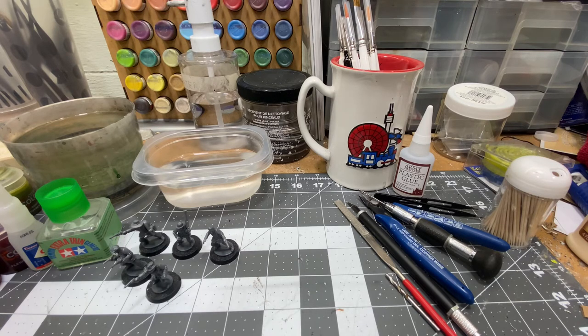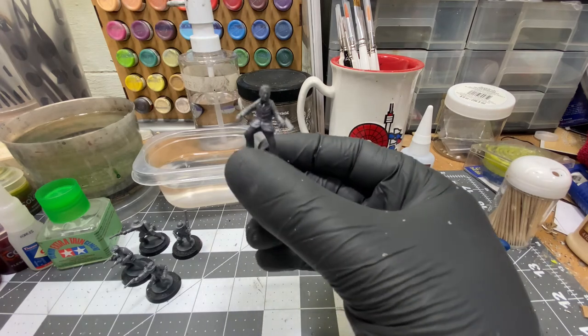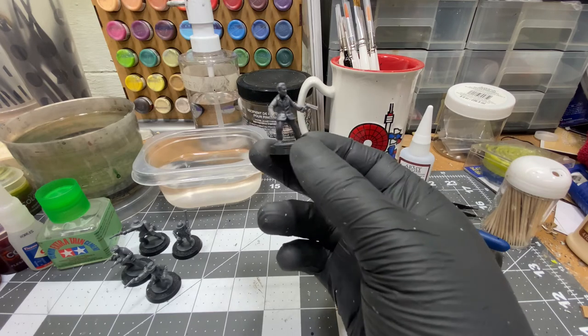Fistful of Lead only advises a maximum of six models but says you can go up to ten. I'll probably stick to six, but having options and alternative weapon loadouts is useful. The Fistful of Lead gang roster has room for eight models on the sheet, and in a campaign you'll want more since models can get hurt and may have to sit some fights out. These guys are nice and timeless-looking.